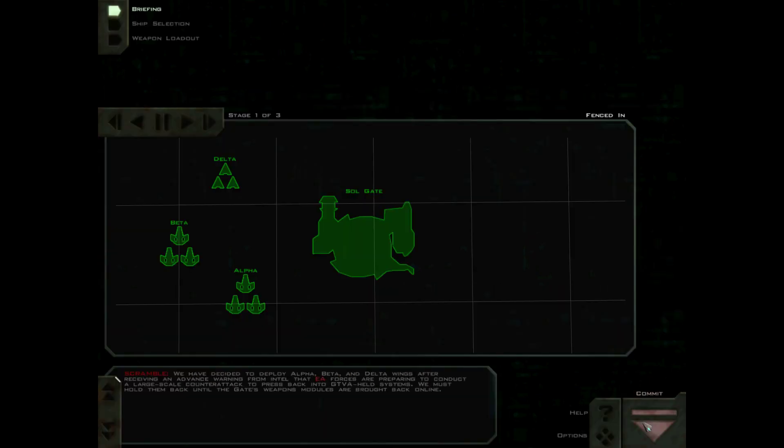Welcome back to Inferno for Free Space 2. We have decided to deploy Alpha, Beta, and Delta Wings after receiving an advanced warning from Intel that EA forces are preparing to conduct a large-scale counterattack to press back into GTVA health systems. We must hold them back until the gate's weapons modules are brought back online.